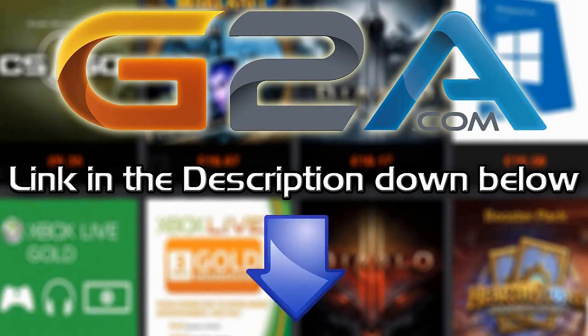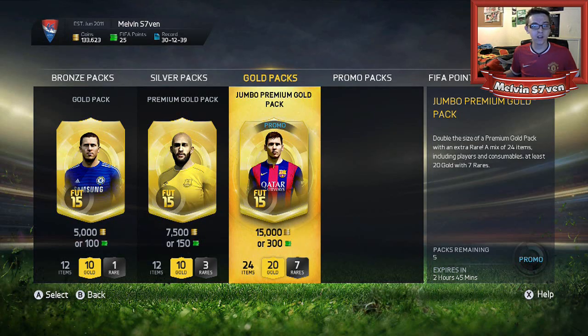If you want cheap Microsoft Points and game codes, check out G2A.com — link is in the description below. Hey guys, it's Melvin7 here, and today I'm bringing you a pack opening. EA have decided to release these 15k packs.